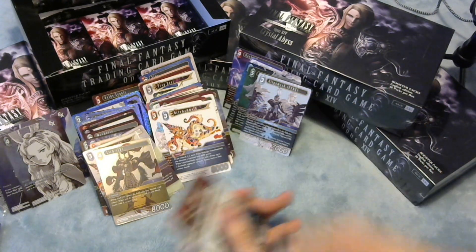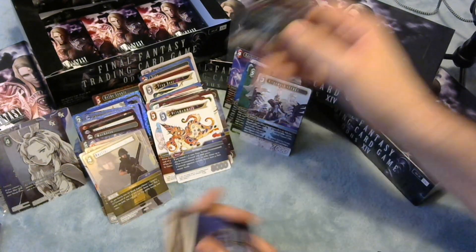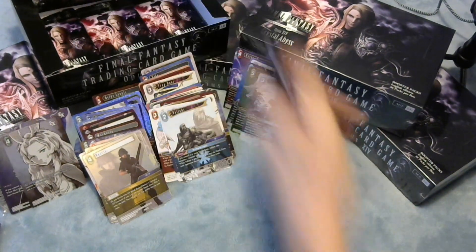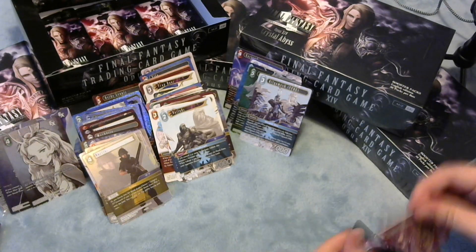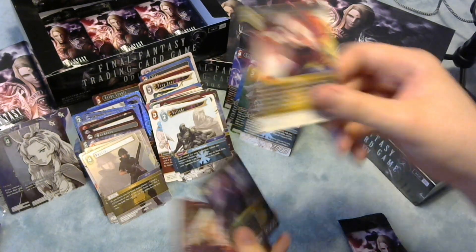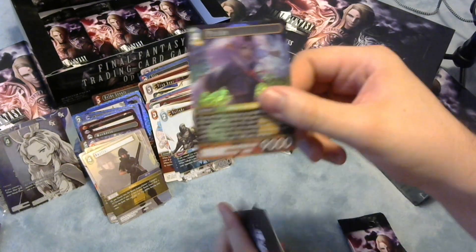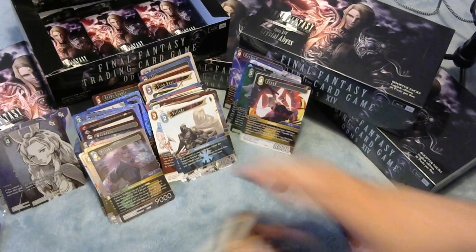Noctis - cool card. Being able to play Regis outside his normal timing restrictions and for less than his usual cost is great - let me assure you of that. It's also the YYT spoiler card. Legend Cloud - not a full art, but you know, never say never. Foil Prish as well.